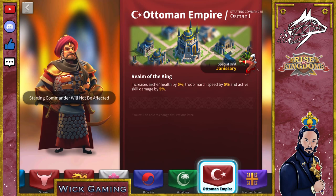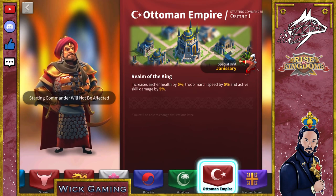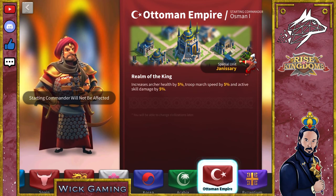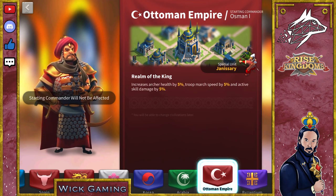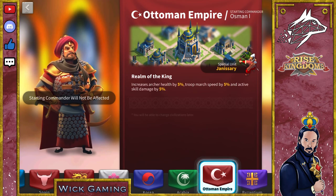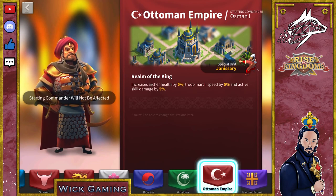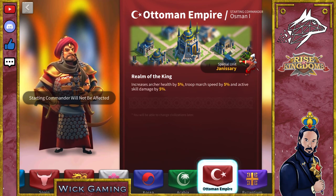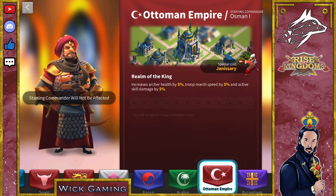Next we have Ottomans. I have to admit it, it's my favourite. There is no civilisation that makes me like every aspect of it except this one. First, the special unit, the Janissary, has the highest health base stat among all the archer special units. On top of that, you gain a 5% health increase, which on a higher base stat is going to give you even better returns — and health is crucial. Then you have 5% march speed, which I do like a lot, and the cherry on the top, 5% active skill damage, which is very valid for every commander, so even if you are leading your infantry troops on the field, it will count.